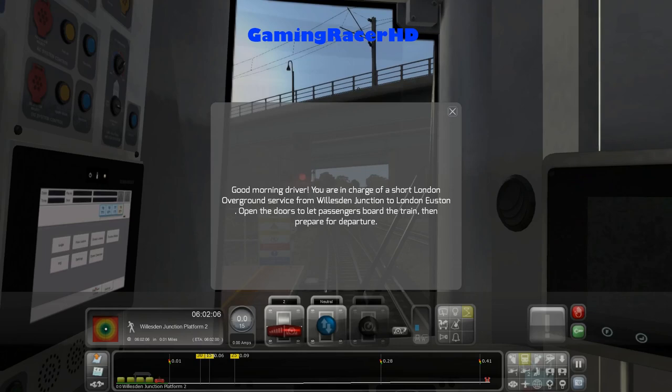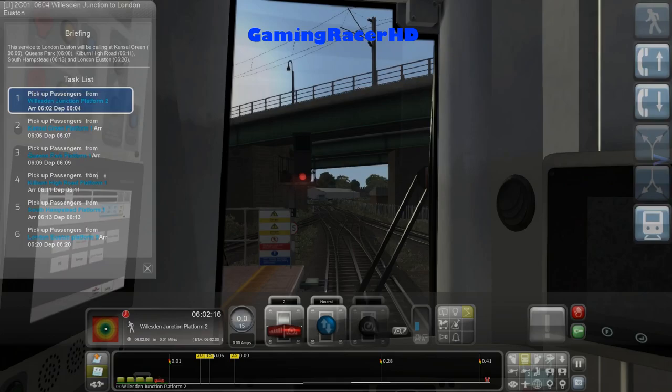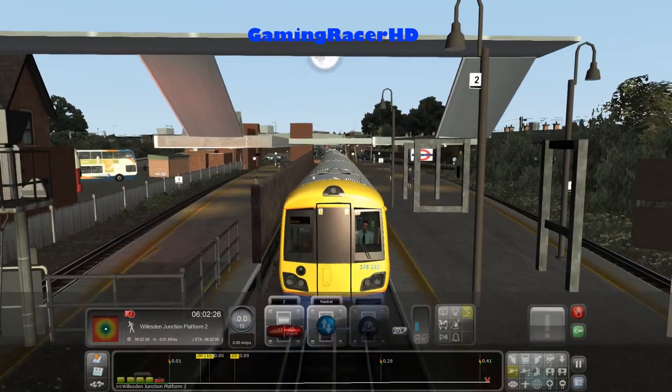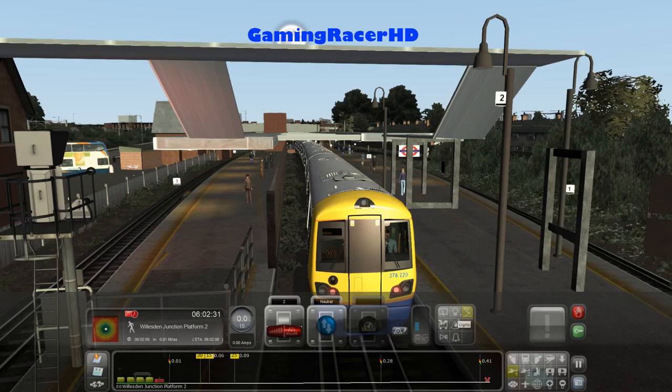Hey guys, welcome back to another Train Simulator video. Good morning, driver — you are in charge of a short London Overground service from Wilson Junction to London Euston. Open the doors to let passengers board the train and prepare for departure. Let's open the doors — we're doing a service from Wilson Junction to London Euston, starting on platform 2 at Wilson Junction, which is a platform that doesn't get used much, as the main ones are platform 1 and platform 3.